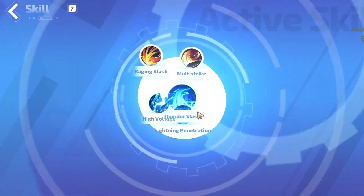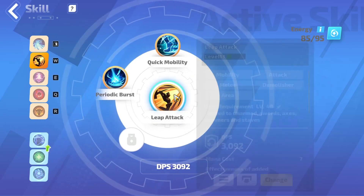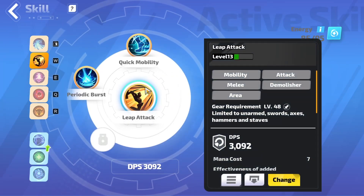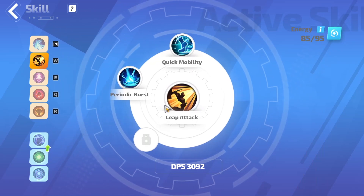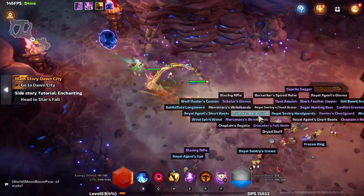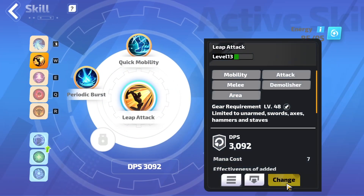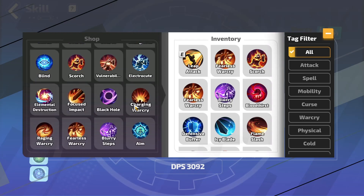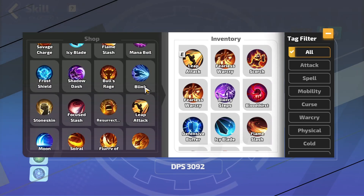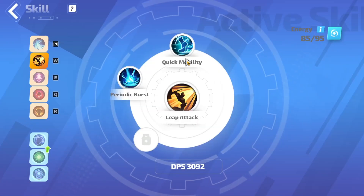For your skill links, you're gonna want to use Leap Slam or Leap Attack. You can also use Spiral Strike if you can't use Leap Attack. But you really want to try and fit in Leap Attack — it is really, really fast to clear maps and you just leap all the way to the end. You want to stay away from things like Blink that have a cooldown, just because you can only use it like once every three seconds without any cooldown reduction.